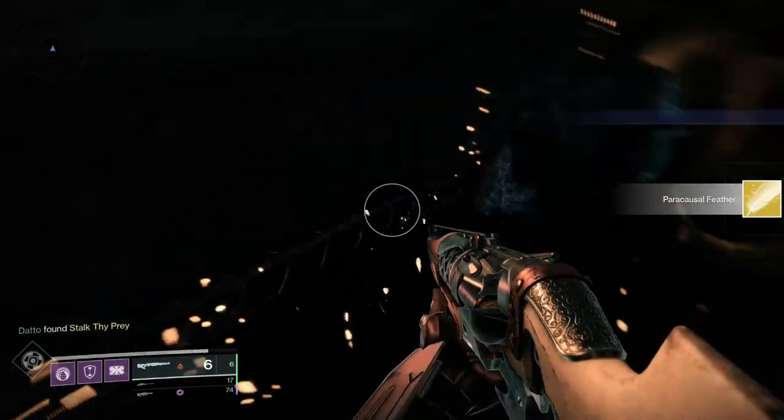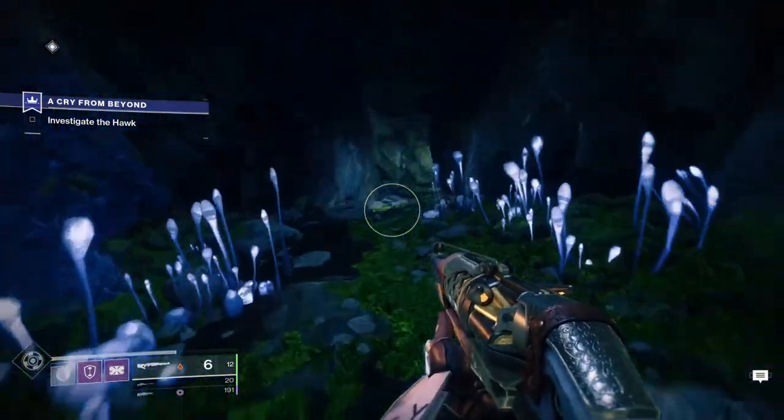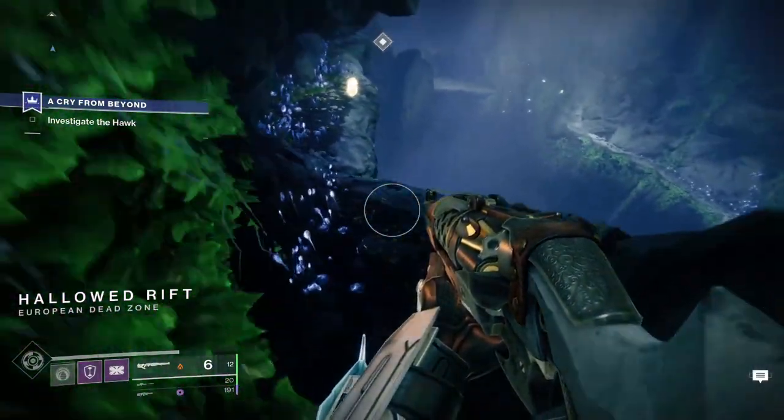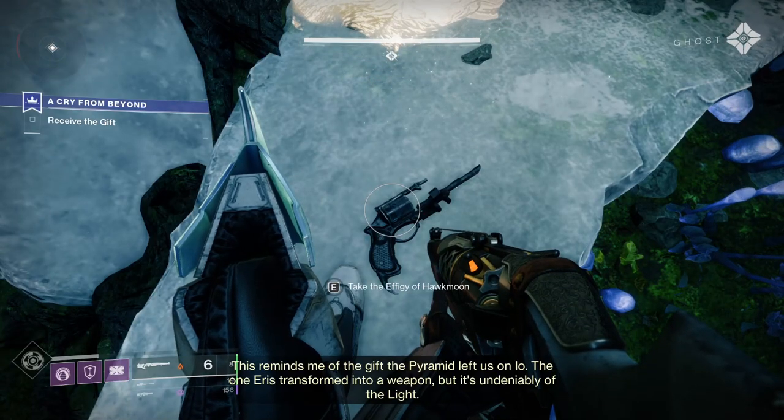Next, go back to the Crow, who will tell you to go to the EDZ to do the Cry From Beyond mission in the Sludge. This is a part platforming, part combat mission which will take you about 10 minutes. After picking up the effigy at the end, go back to the Crow.